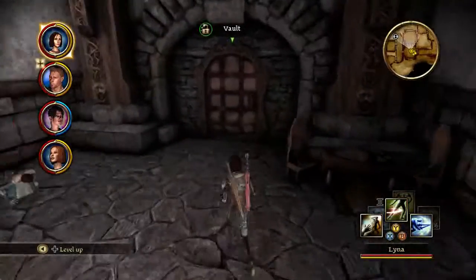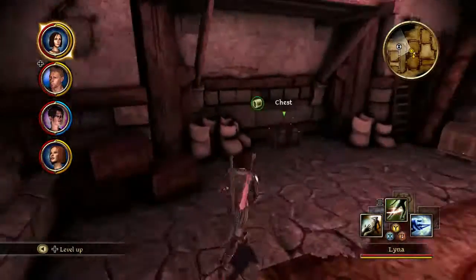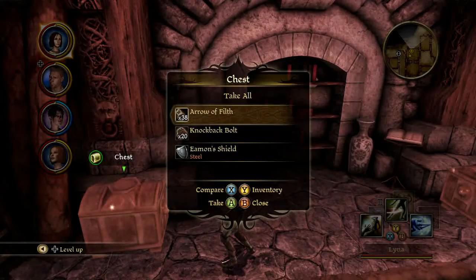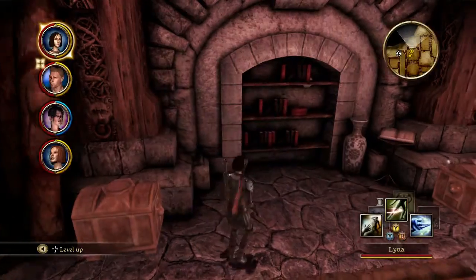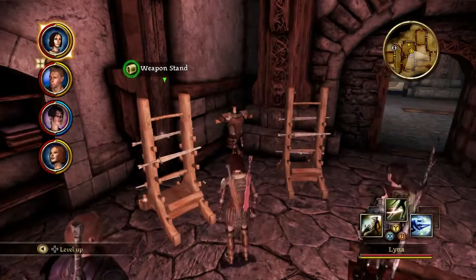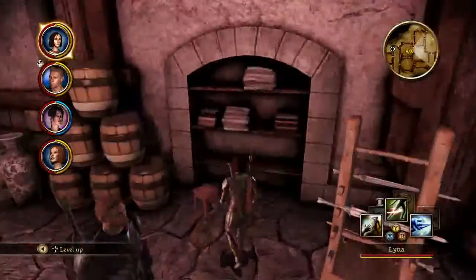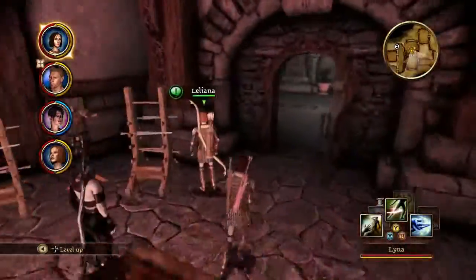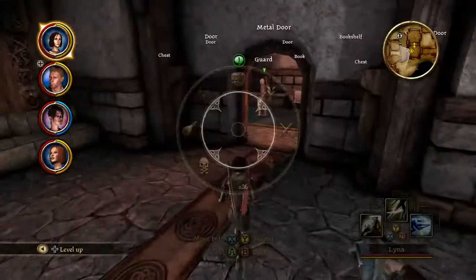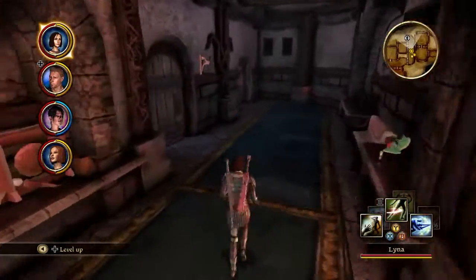We're not done yet — we can go in the vault and steal everything, just all of it. Arrow of filth, chainmail boots — some good stuff here, take it all. Some bolts as well, makes me wish that Lele was using the crossbow, but we've got a good bow and some arrows. That room's done, but there's so much more to loot around here.